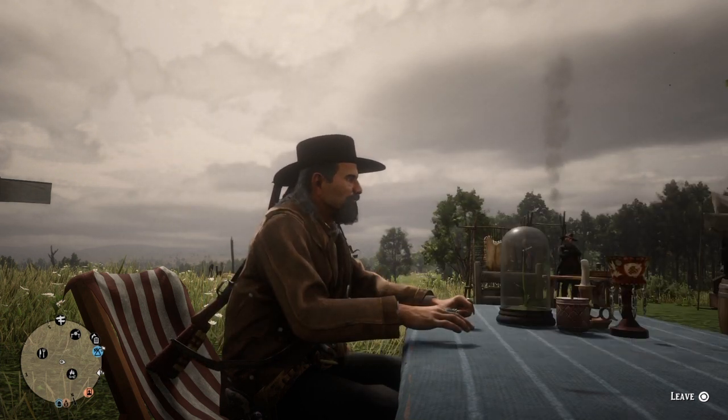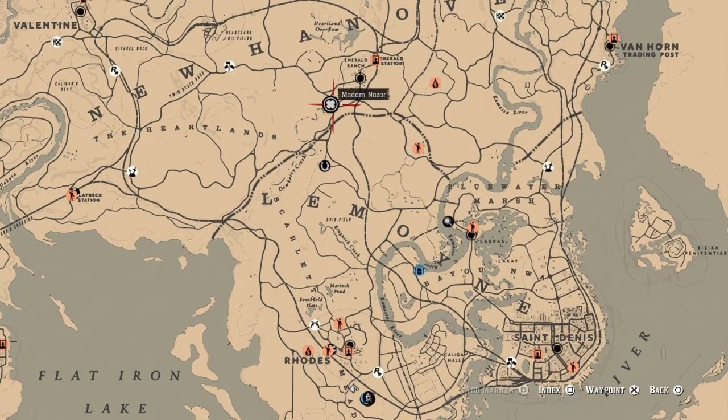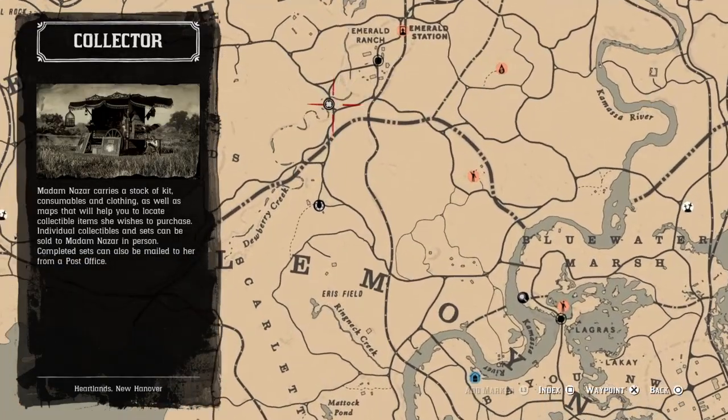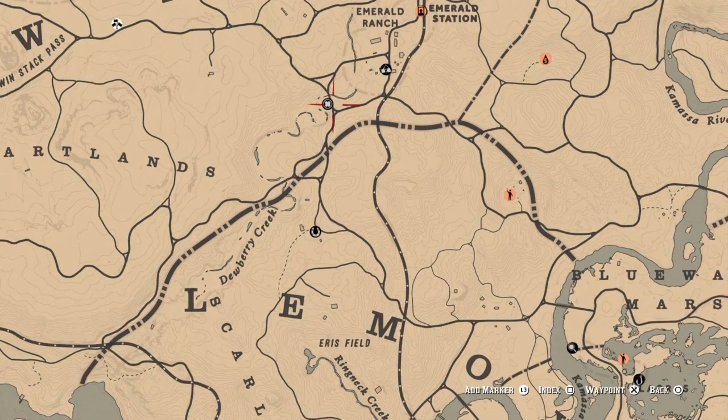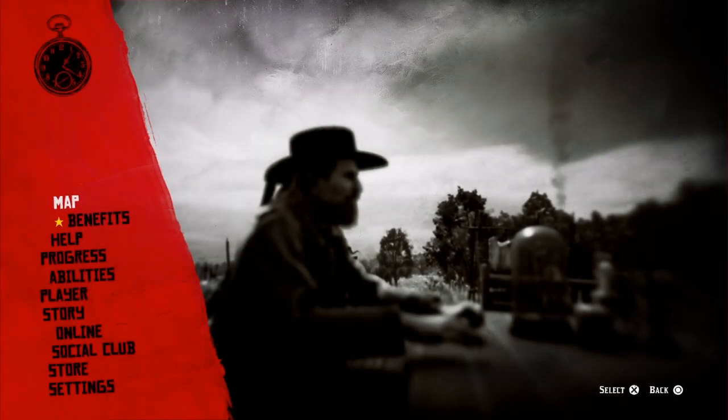Here's a list of daily challenges. Madam Nazar is going to be located up here at Dewberry Creek today, and the nearest fast travel is going to be Emerald Station. I'm going to do a giveaway today at noon Eastern Time — I'm going to give away two gift cards, so be there at the stream.